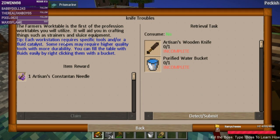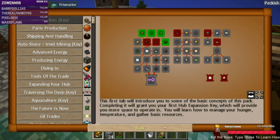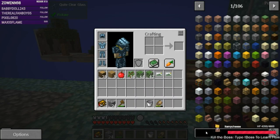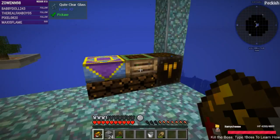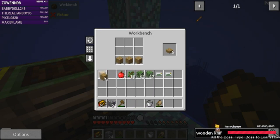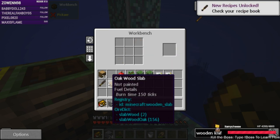Each workstation requires specific tools and/or a fluid catalyst. Some recipes may require higher-quality tools with more durability. You can fill the table with fluids easily by right-clicking with a bucket. JEI will aid you in crafting things such as strainers and sluice equipment. So we need an artisan's wooden knife and a purified water bucket — the wooden knife is just a slab and some planks.